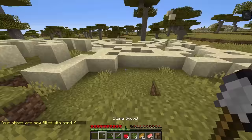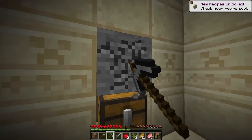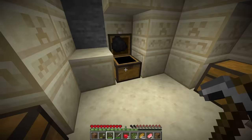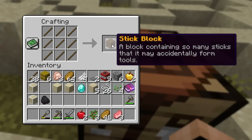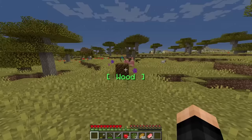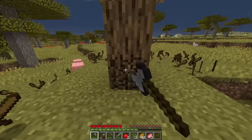Desert temple, desert temple, desert temple — and desert temple! Wait, did it just rain sand? Not sure what that was about. Hopefully we can get some good stuff and then go straight to the caves. We got some sand, some string — not much good. I'm going to place more blocks. We can also make a stick block — a block containing so many sticks it may accidentally form tools. We place it down and get a lot of tools and a little tree.